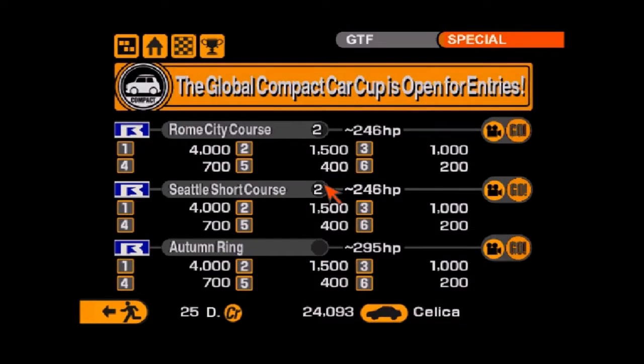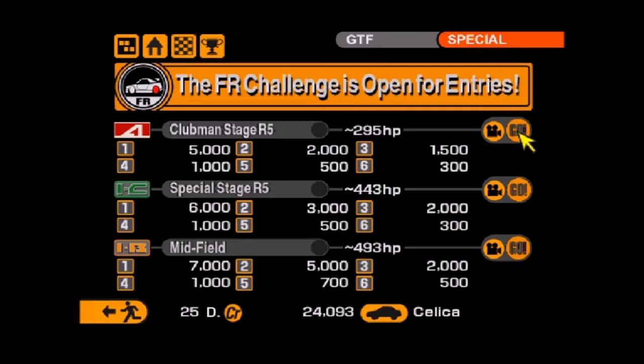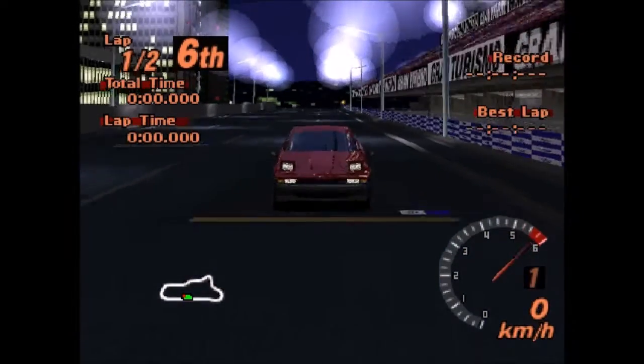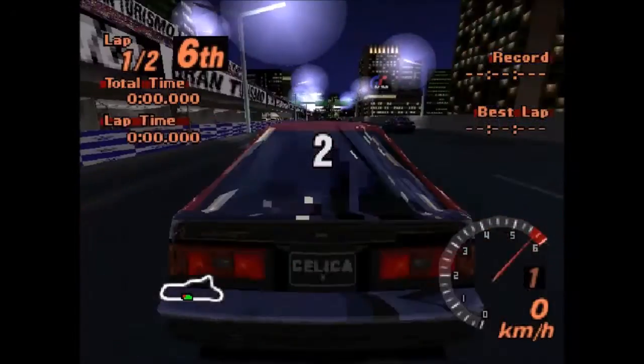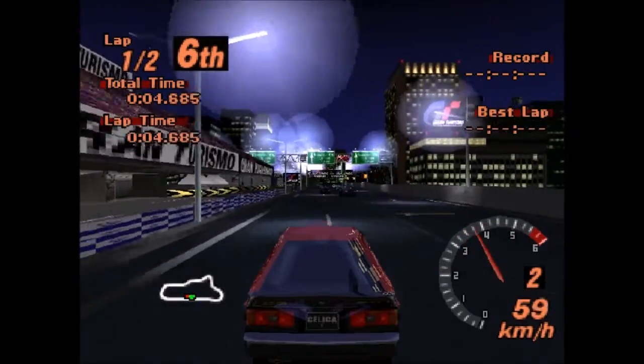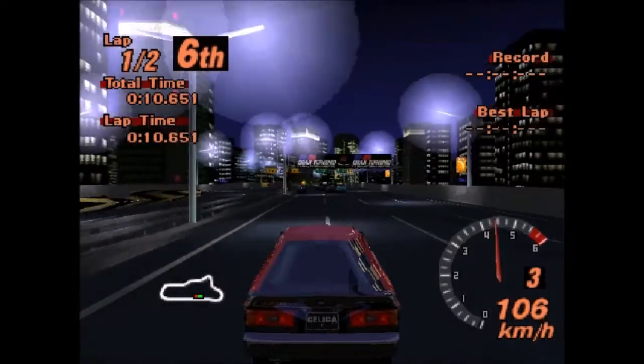I'm not going to do any more of these because I think the inherent strength of the AI cars is that they can corner very quickly. I need to come back when I've got a car which has better handling to start with. Now because I've spent the money on this car I do want to try and get some of it back, so I am going to attempt the first race of the FR Challenge. It may be doable, it may not be. Clubman Stage Route 5 — simple track, know it fairly well. I don't know if having 160hp when the limit is 295 is going to be an issue.